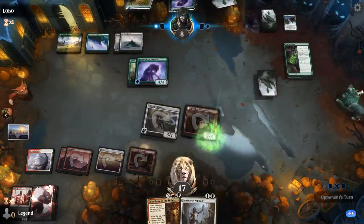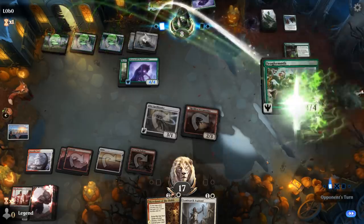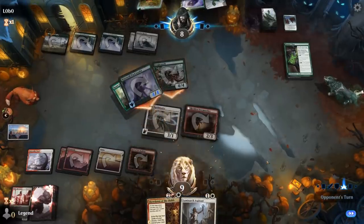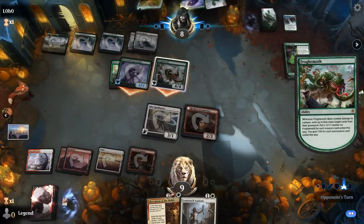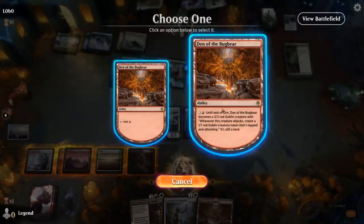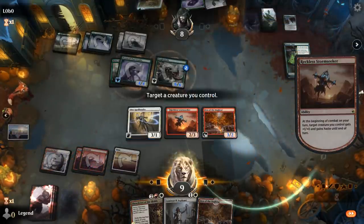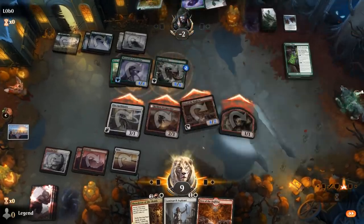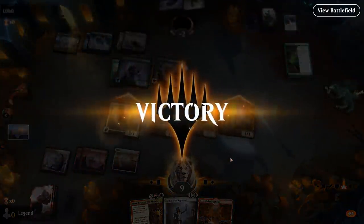Still one mana away from playing Chariot or Froghemoth — it's going to gain them some life back and potentially swing the race back in their favor. But they also have to watch out for the Den of the Bugbear here. Opponent's at eight, and yeah Den is just lethal. Aspirants also would have done it in combination with Stormseeker, so we had lethal in a few different ways. Sweet — on to the next one.